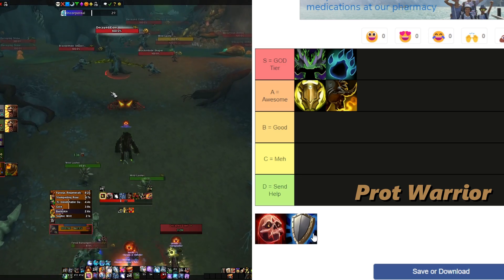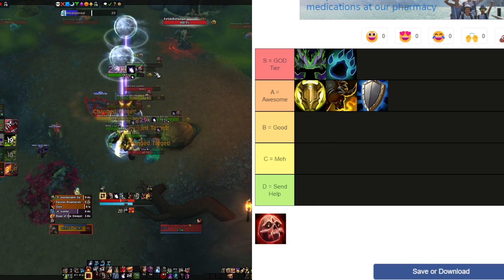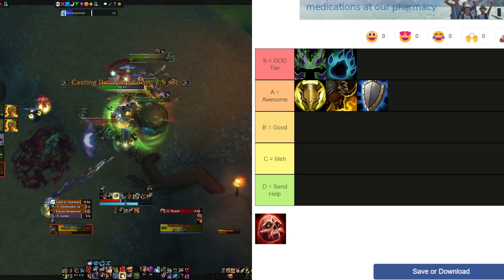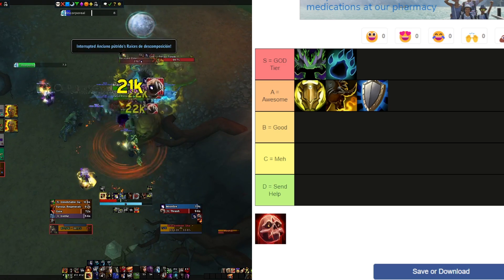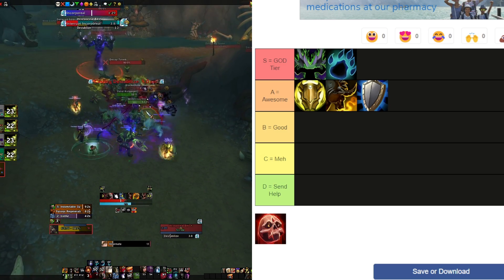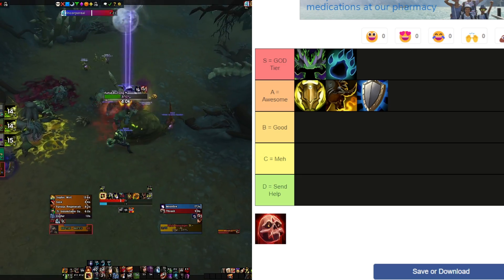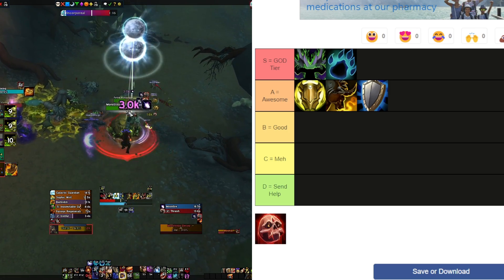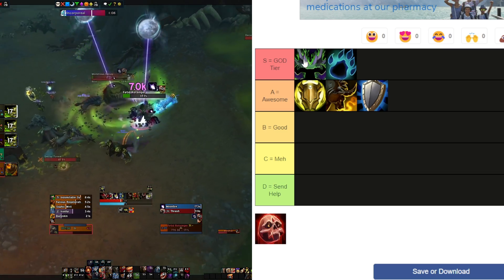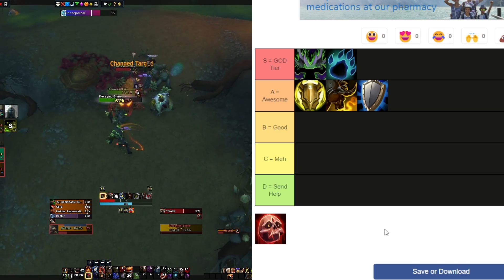Next up, Prot Warrior — they are so freaking good. I'm going to put them in A tier. They're not actually that much different from season one even after the nerfs. They bring Battle Shout, great mobility, tons of defensive cooldowns, an AOE taunt, two group stuns with Shockwave and Incapacitating Shout, Storm Bolt for single target, and Intervene if a target is about to take a lot of damage. Their physical damage mitigation is where they really shine — with constant Shield Block uptime and Shield Wall, it's crazy.